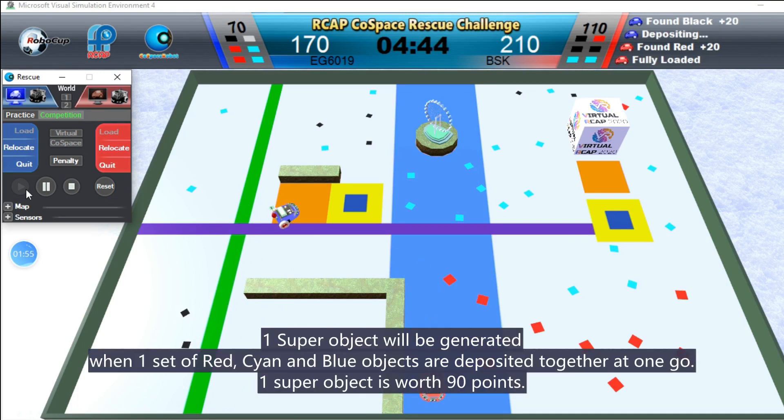One super object will be generated when one set of red, cyan and blue objects are deposited together at one go. One super object is worth 90 points.